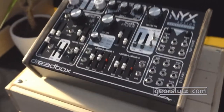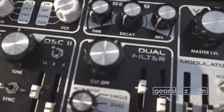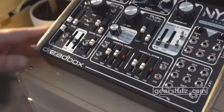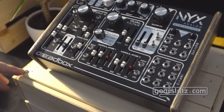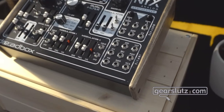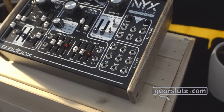So we have your new Nyx analog — what is this? You can imagine Nyx as the sister of Erebus. Nyx is like Nykta, the goddess of the night. What this is, is actually an enhanced Erebus. It has the same oscillators as Erebus, but it has a geo-filter — the same as Erebus — but you can have a high-pass mode on this machine.